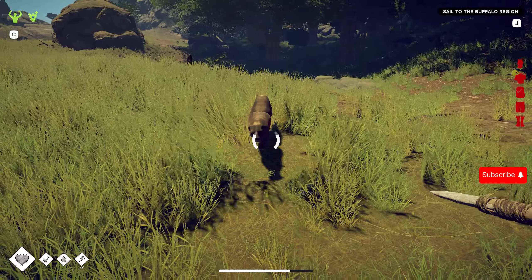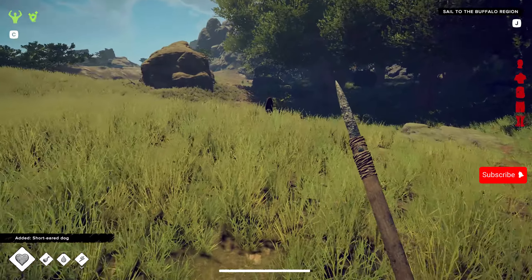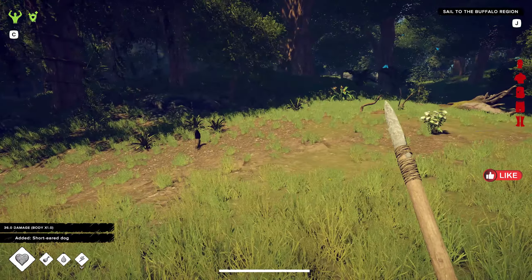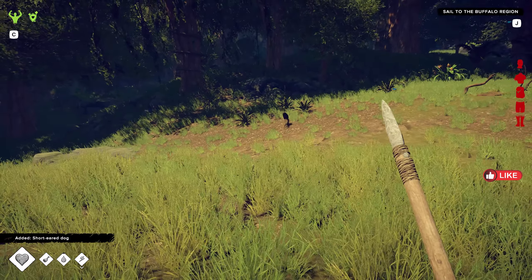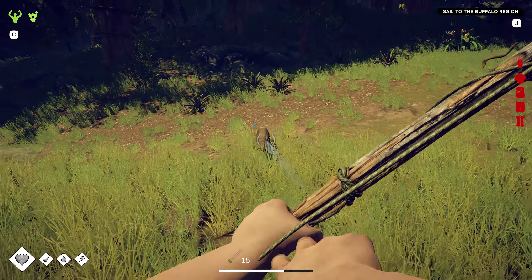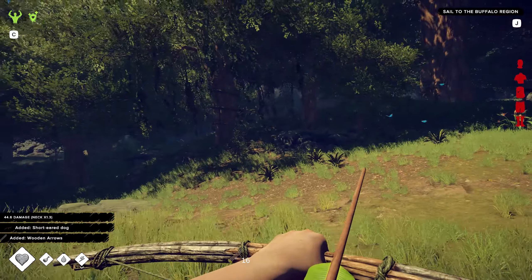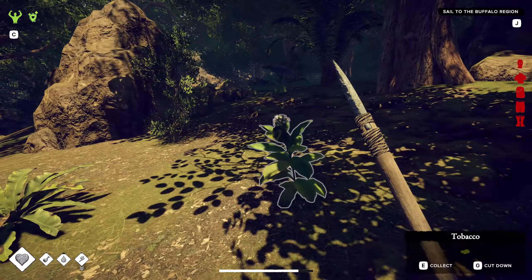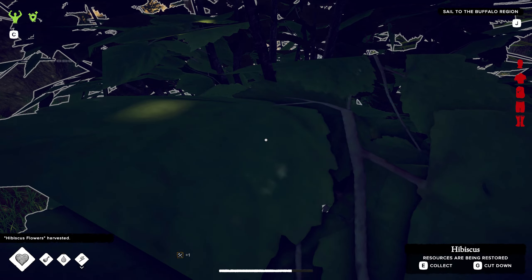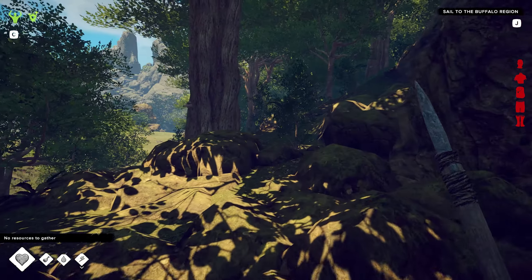Hello and welcome back to another survival Fountain of Youth. In this one I'm going to figure out how to make my leather or my hide so I can make the canoe. I'm hoping to get the leather done, get the canoe ready, and then get myself to the point where I can sail to the buffalo region and explore a new area. I'm also going to look for a boar to kill and there are some diamond points of interest on my map I want to knock off.